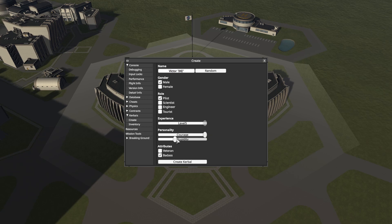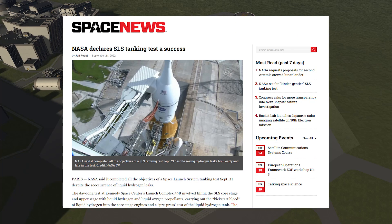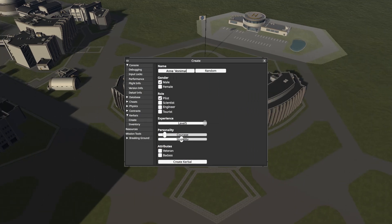They did do a bit of a tanking test yesterday, and apparently it was a huge success, aside from that same leak that stopped the launch. So we'll come back to those issues going on with the SLS later in the video, but this time we're going to move on to flying Artemis 2 in KSP, as it will likely be 2024 before the real mission gets underway, maybe longer based on the current delays.